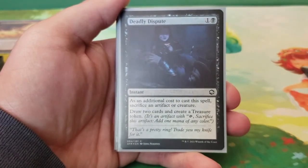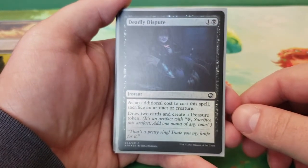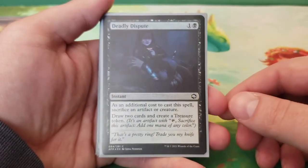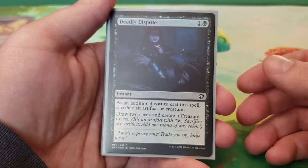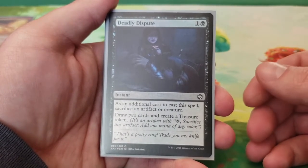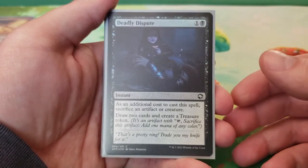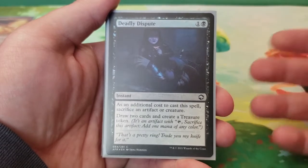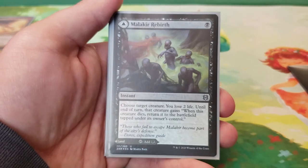Next we have Deadly Dispute — two mana. As an additional cost, sacrifice an artifact or creature, draw two cards, then create a treasure token. This is really cool in this deck because we're playing phoenixes with recursion, but we also have both the Squees and Reassembling Skeleton. Not to mention Chainer to bring things back. There are a lot of targets for this, and Tormod is creating zombies so you can choose a token even.